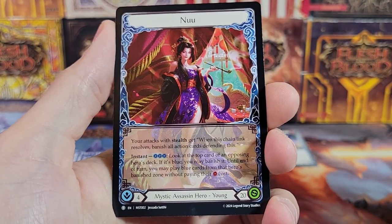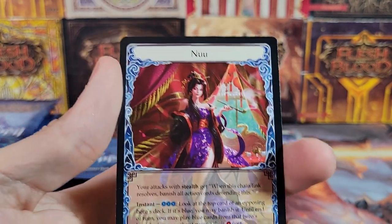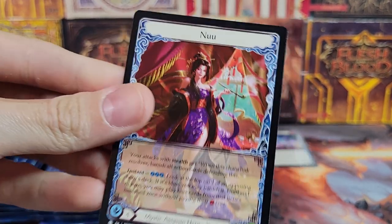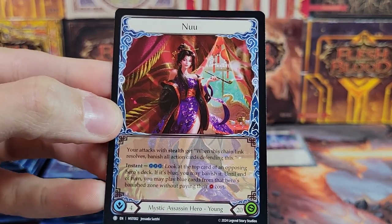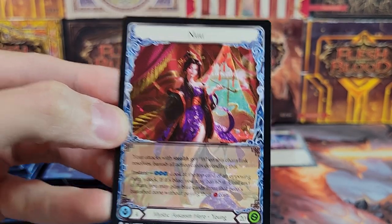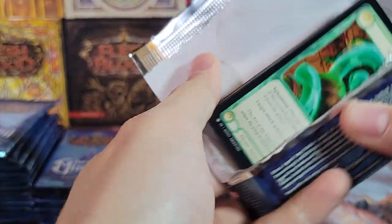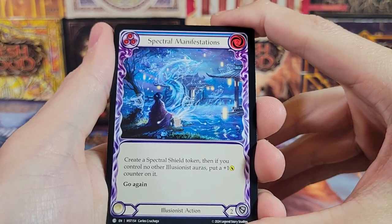Crouching Tiger, first token. Spectral Shield. So this is one of the new heroes — this is a young hero, Mystic Assassin. So there's an assassin, there's a ninja, there's an illusionist. I think those might just be the three new heroes.